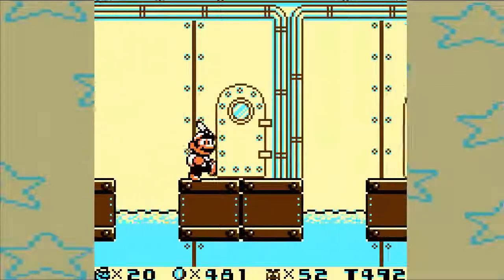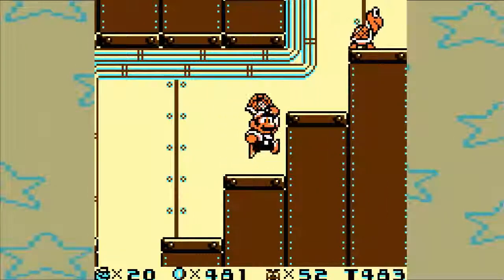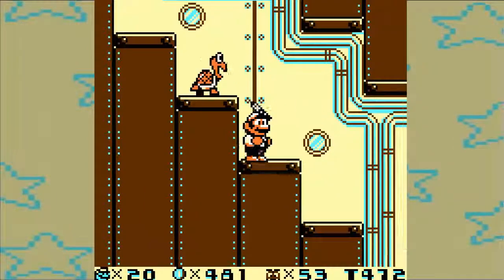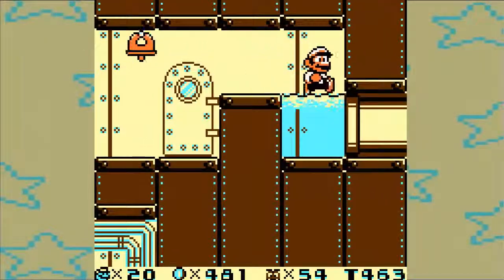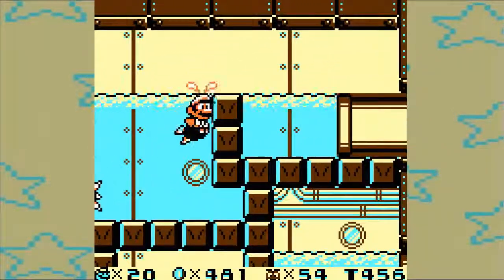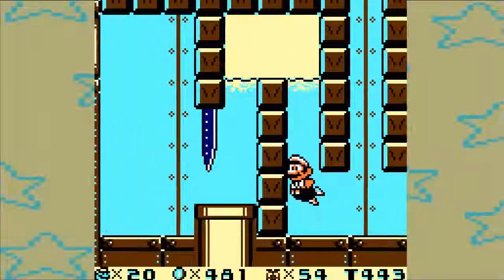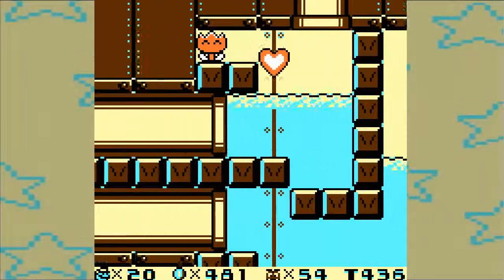Anyway, let's continue going to the right and hopefully clear this level — I think we're coming up to the end. I thought it was going to be like the Goombas, who usually walk off an edge and fall off. But Koopa Troopers just go up and down on a ledge — they're not stupid. Anyway, hit the checkpoint and now it's time to do some puzzling. Yes, there is puzzling in a Mario game — very unusual. It's the sort of thing you're not really gonna see in other 2D Mario titles.